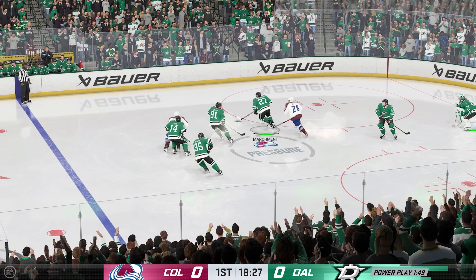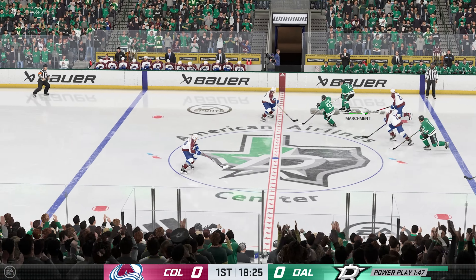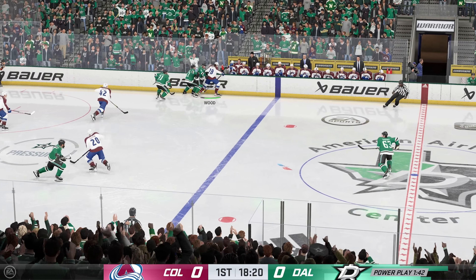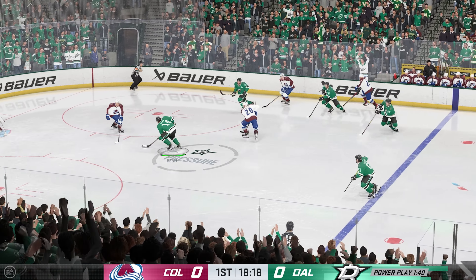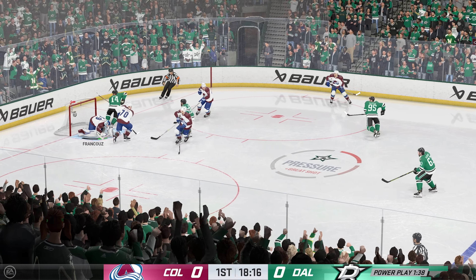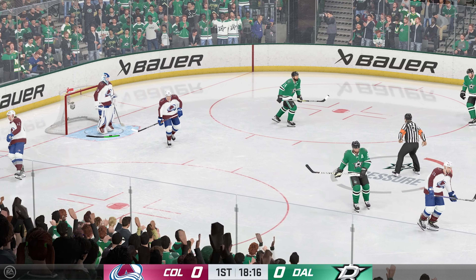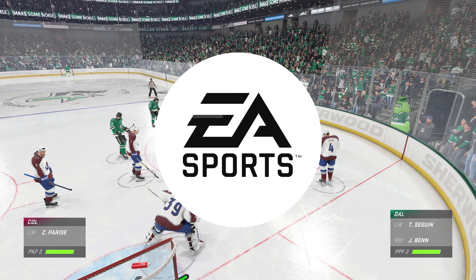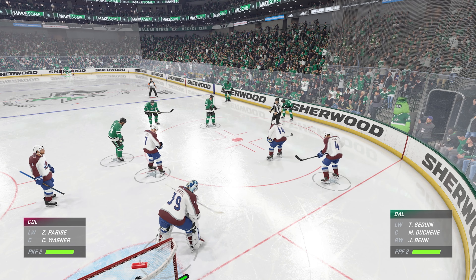The Avs are on the attack. The Stars stand possession on their own end. Poked away at center by Manson. A spirited battle along the boards for the puck. Takes a shot. How did he stop that one? What an incredible glove save by the goaltender. He gets out to the top of his crease, challenging, saying hey, try and beat me on this side.